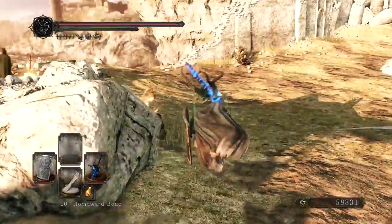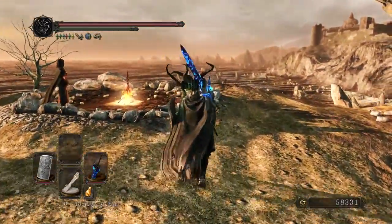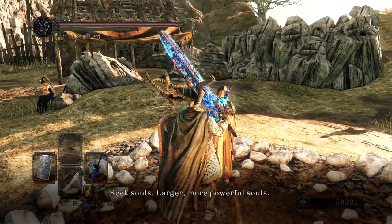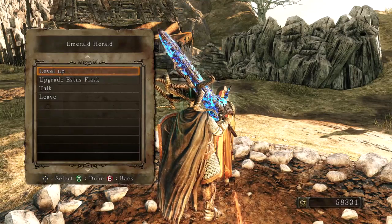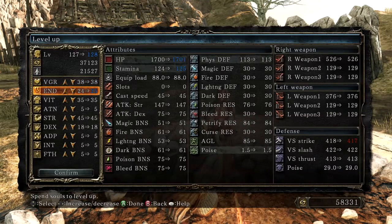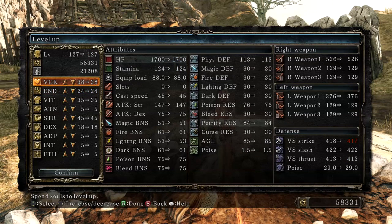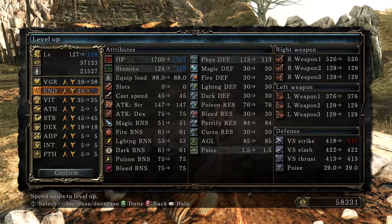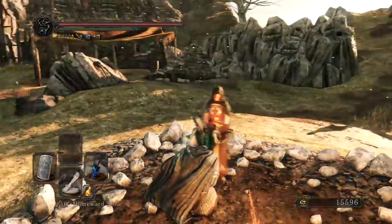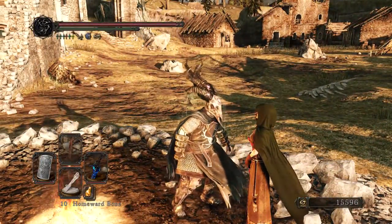I've been having fun with this build, so I do expect I'll be using it at least for this episode, if not the next. But now let's see if we can get two points from the Emerald Herald with the souls we have left. We can get two. So I am happy with my health, but I would definitely like more stamina. So I think we're going to just put two points right into there. And what do we have left? 15,000?